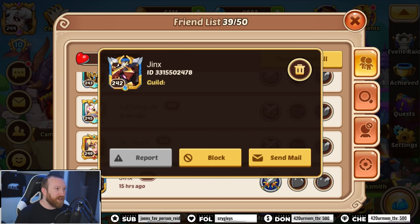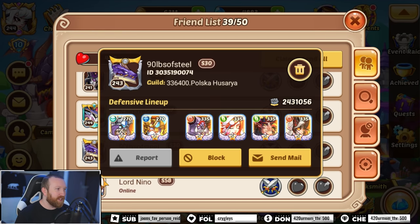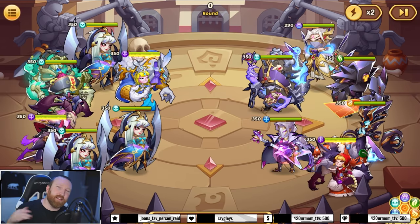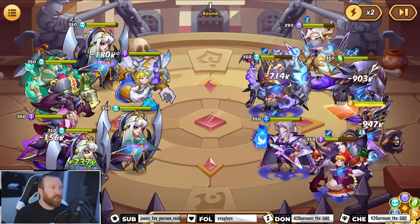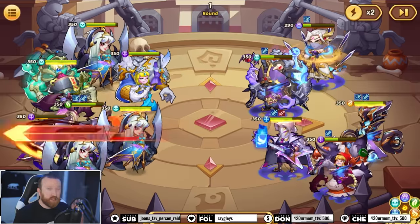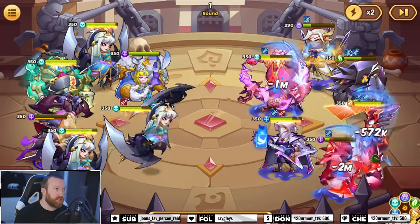We're in such a weird power level at the 6 million range — there's not many people there. They're either in the 5 million range or like 8 million; there's no one really in the middle. We're gonna fight Nino — we're probably gonna lose. Usually when you have this much power you have a transcendence hero, but we're waiting to actually build a potentially transcendence Jara, so we'll have to wait and see how this goes.